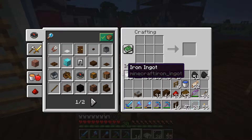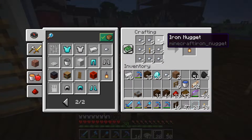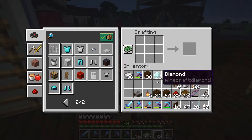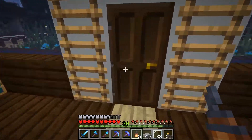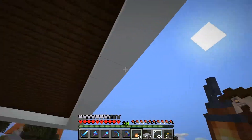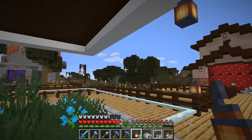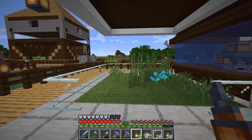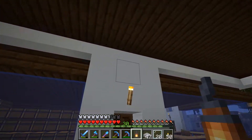I think we should really concentrate on lighting now - that's very important. I've actually never made these before, but apparently we can make lanterns. It's basically just torches and iron nuggets. I only made five but I have a lot of iron so I can make a lot more. We're going to hang them over here above the corners to add some light.